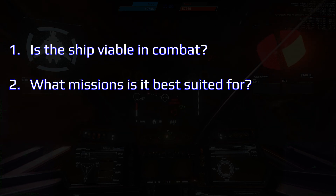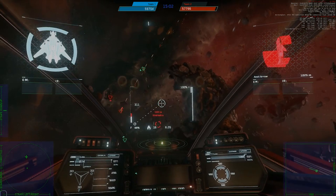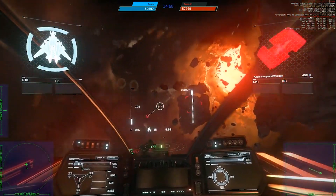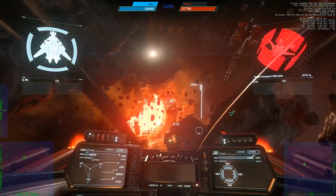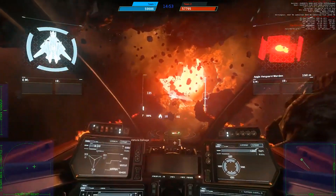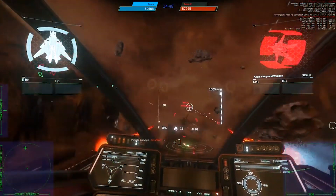What missions might the Saber be chosen for? The Saber's role is stealth fighter. We unfortunately don't have an official description of the stealth fighter role or any concrete information on how its gameplay will play out. We have seen CIG repeatedly compare it to medium fighters, particularly the Hornet, and its size and firepower line up with that role.